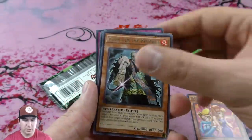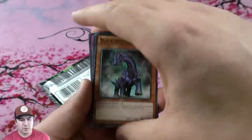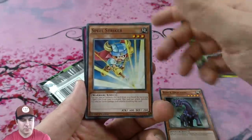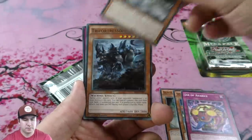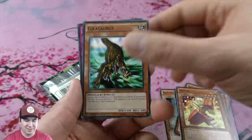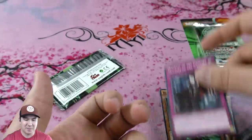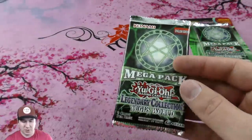The Toon Gemini Elf — rare, rare. And then for our commons: Spell Striker, Jar of Avarice, Boxer, and Gillosaurus — that's a good old school common. Alright, on to our booster pack now.